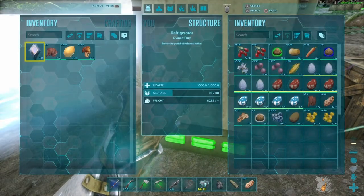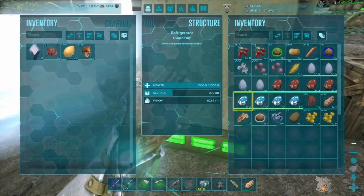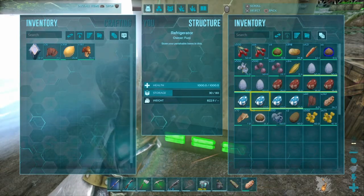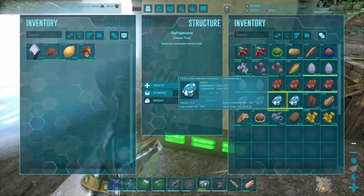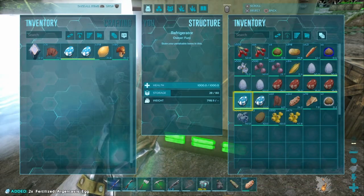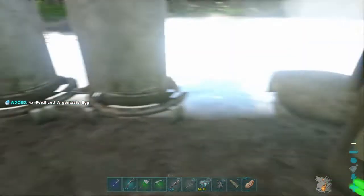For the egg I'm using for superior kibble, I'm using a fertilised argy egg, because argies are going to be one of your first farming creature tames due to their weight.